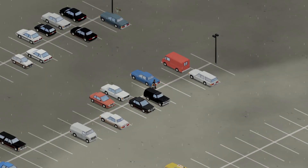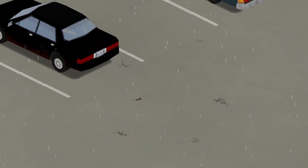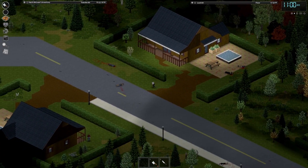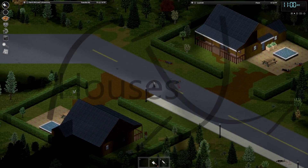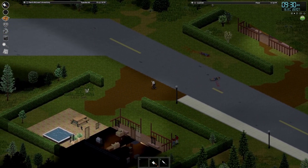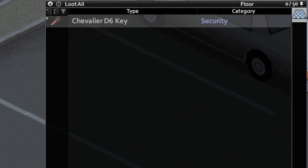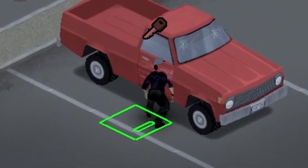Car keys can also sometimes be found on the ground near a car — it helps to zoom in to see these, and you may also detect them more readily by activating the foraging system. Car keys can also be found on zombies, or inside containers within houses, but this isn't something you can really rely on. When you find a key, it will say what model of car it is for, and the key's colour will also indicate the colour of the vehicle. When you get close to the matching car, you will see a key icon appear over your head.